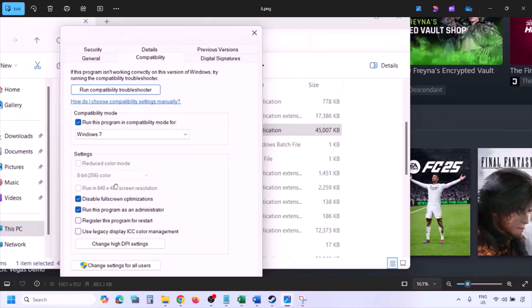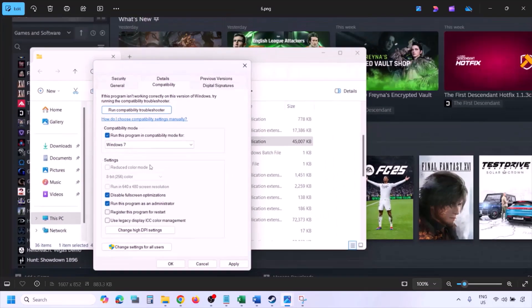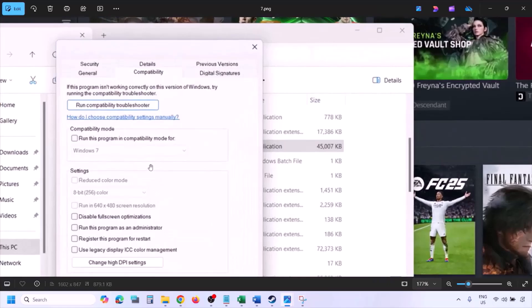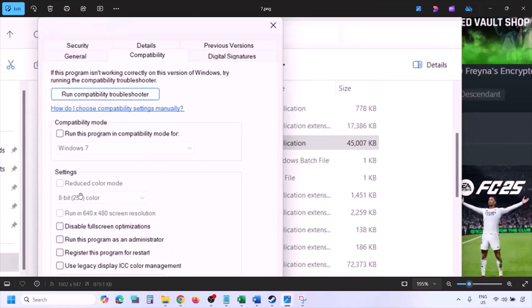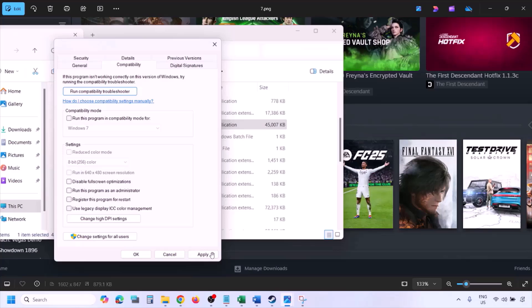Now if you've put a check on all these boxes and it's still not working, in that case you can uncheck all these boxes. Uncheck all the boxes, hit Apply, click OK, and then follow the next step.